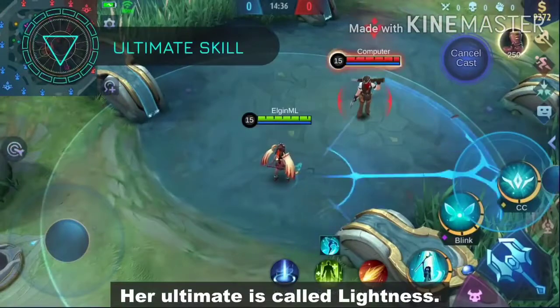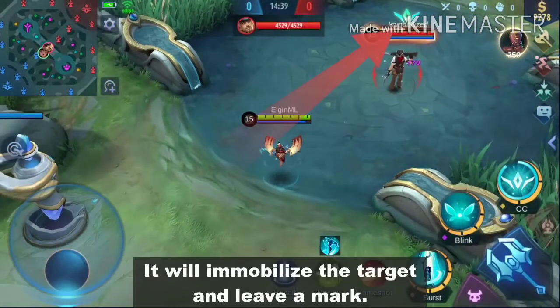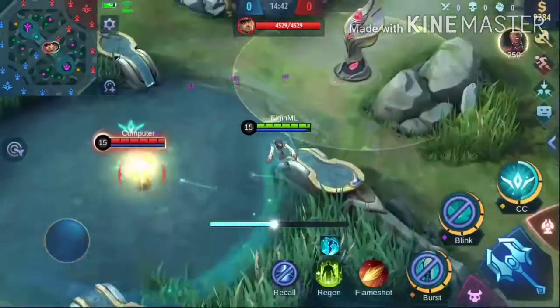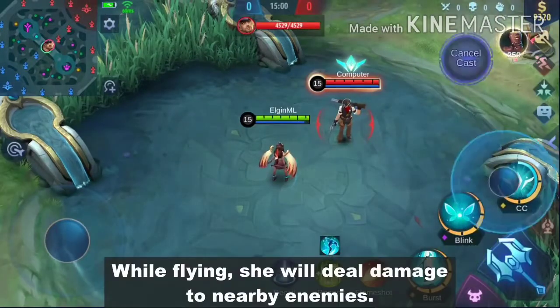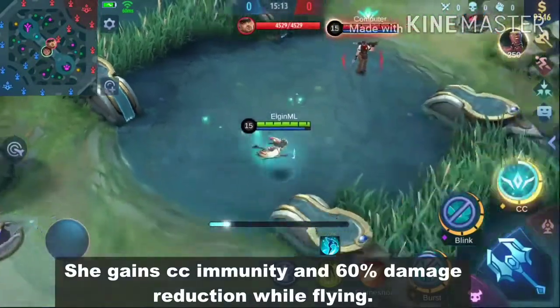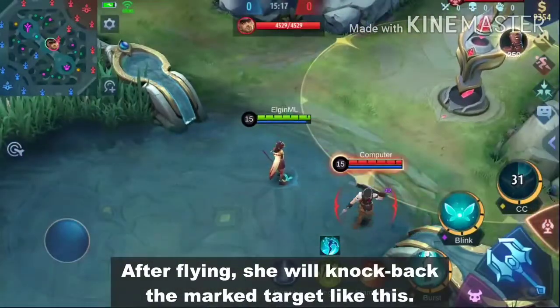Her ultimate is called Lightness. It will immobilize the target and leave a mark. Using the skill again will make her fly around the marked target for 3 seconds. While flying, she will deal damage to nearby enemies. She gains CC immunity and 60% damage reduction while flying. After flying, she will knock back the marked target.